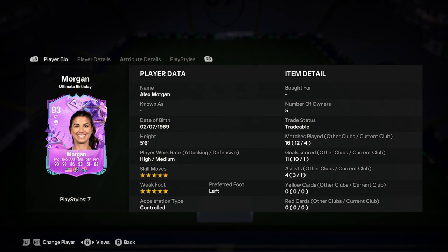Okay, hello boys. Adele doing a player analysis on the new Alex Morgan Fantasy FC card. She looks absolutely insane, boys. So let's jump straight into this and see how good she really is.